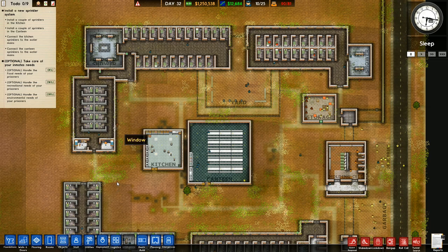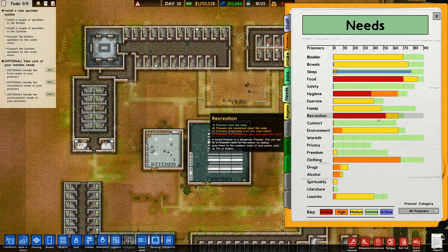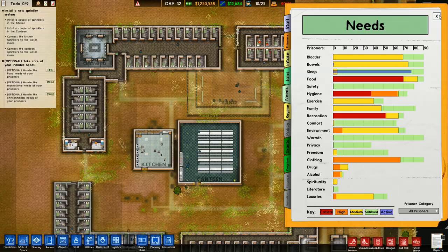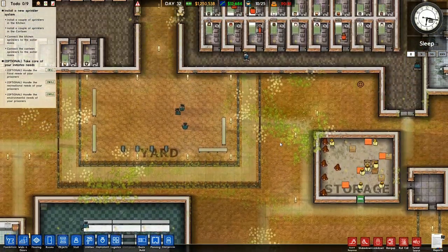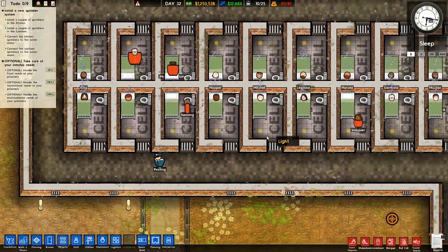We said about hiring some janitors to clean things up. And also, guard response, shakedown, lockdown, bang up, roll call, tunnel search, and then reports. We've got everything that we could possibly need. Recreation right here. A bored prisoner is a dangerous prisoner. You can see to a prisoner's need for recreation by adding pastimes to the common area of your prison, such as TVs or radios. Common area of your prison. Or we can put TVs in their cells. Isn't that another thing that we can do? We can put a television in every single person's cell.